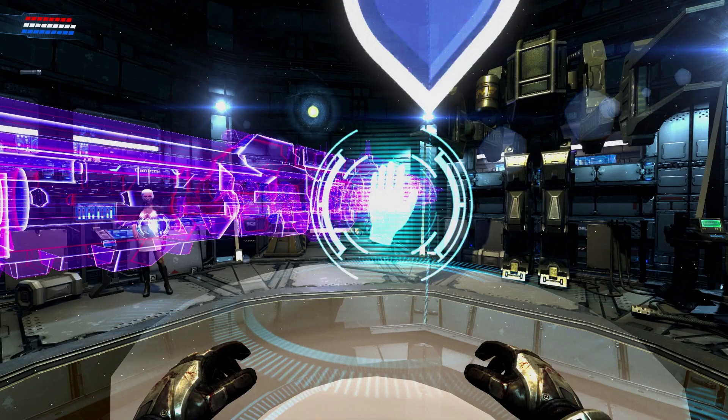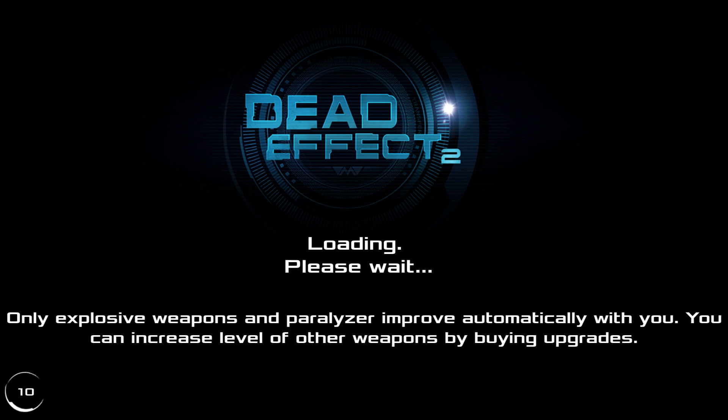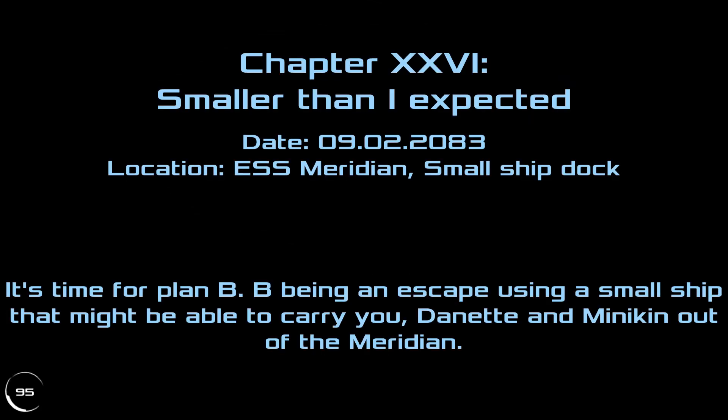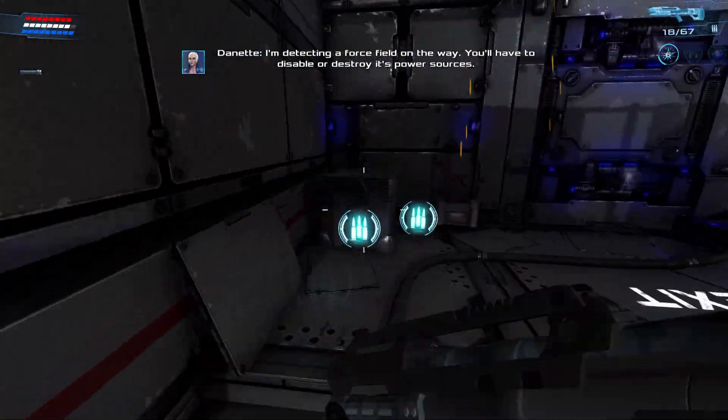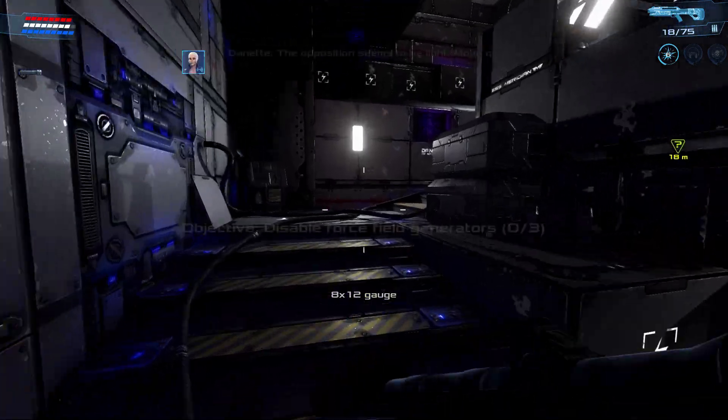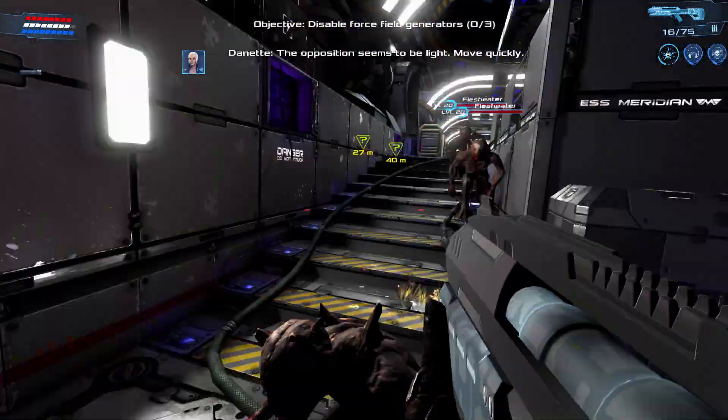So we have to secure a small ship, I guess. We're kind of just going through the whole ship again — it's basically just one giant map. I thought we were going pretty quick, but I guess now it's going to slow down. There's a lot of places I could explore. I'm detecting a force field on the way. You'll have to disable or destroy its power sources. The opposition seems to be light. Move quickly!